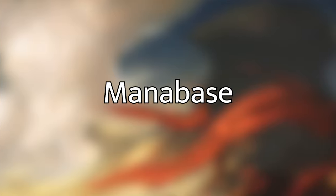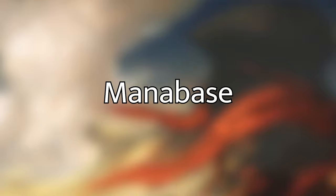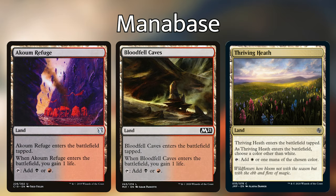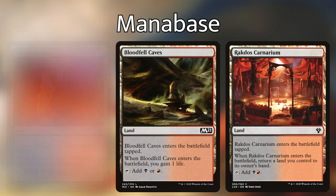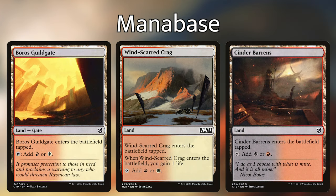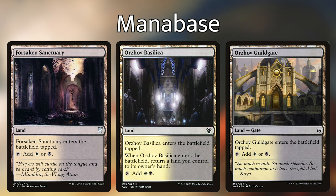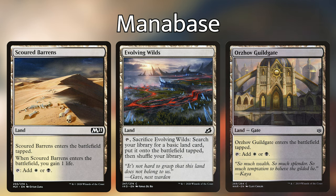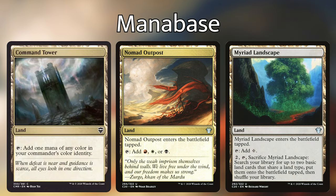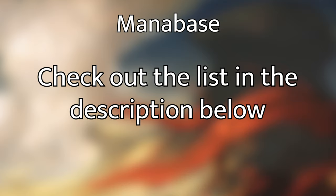Let's talk about the mana base. Since we're playing budget, we have a lot of tap lands. We have the three thriving lands from Jumpstart. We also have Arcane Refuge, Bloodfell Caves, Rakdos Carnarium, Rakdos Guildgate, Battlefield Forge, Boros Garrison, Boros Guildgate, Windbrisk Heights, Cinder Barrens, Forsaken Sanctuary, Orzhov Basilica, Orzhov Guildgate, Scoured Barrens, Evolving Wilds, Terramorphic Expanse, Command Tower, Nomad Outpost, Myriad Landscape, five Mountains, five Plains, and five Swamps. If you want a link to the full decklist, check the show notes below — we'll have a copy-and-pasteable link to take to GameGrid if you're looking to purchase this deck.